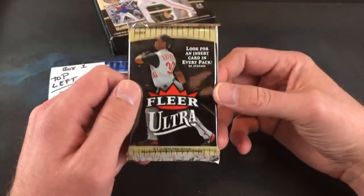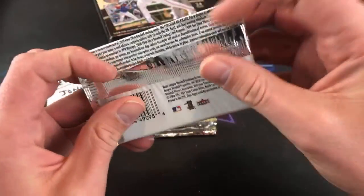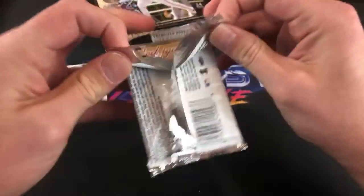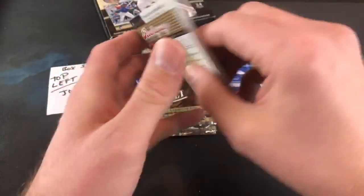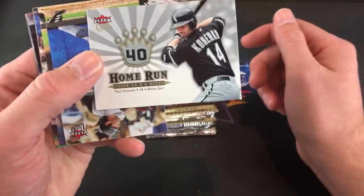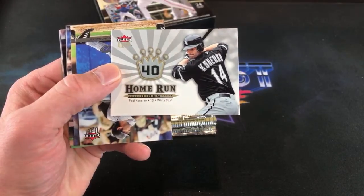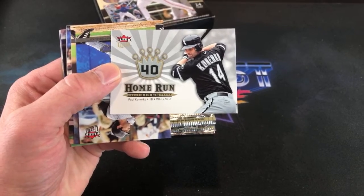Mill City Wax is in the chat — a real miss, Fleer. Let's check out the odds on the back of the box. Like I said, inserts are one per pack and autos are one in 576. Ripping right off the bat, we have a Paul Konerko insert card — Home Run Kings. Really nice looking insert cards overall.